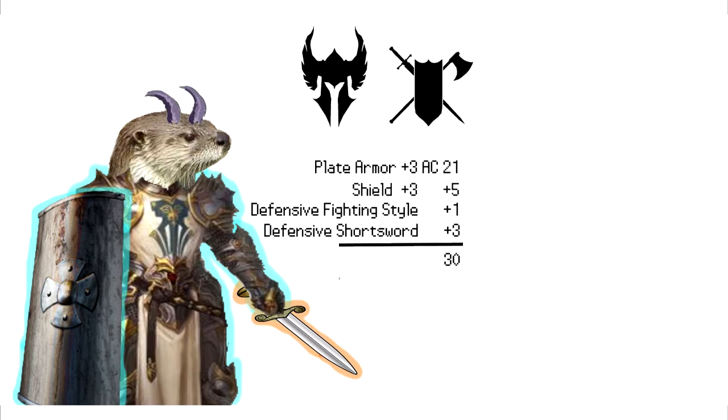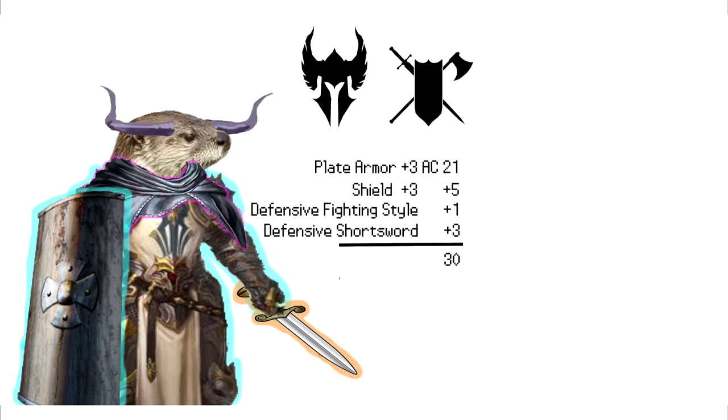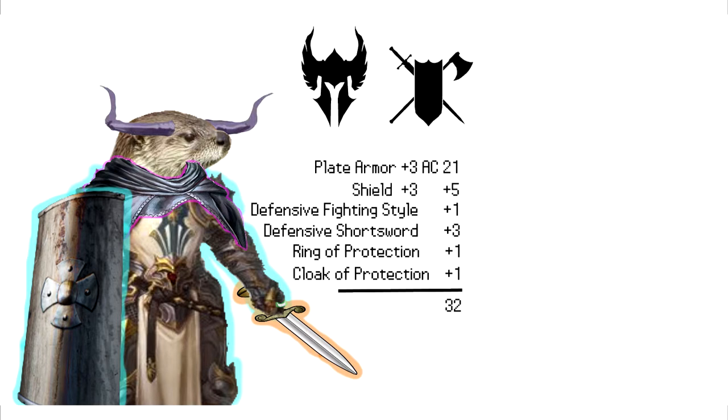Now for a few lesser impressive accessories. We go for a ring of protection and a cloak of protection, both giving plus one AC. And with the defensive sword, the ring of protection, and the cloak of protection, all three possible attunements someone can have are used up. So even if there were other similar items, we couldn't get them. And now we're up to 32 AC.